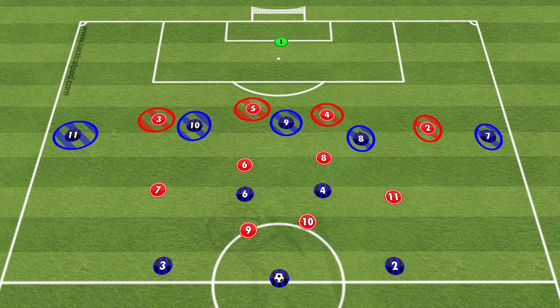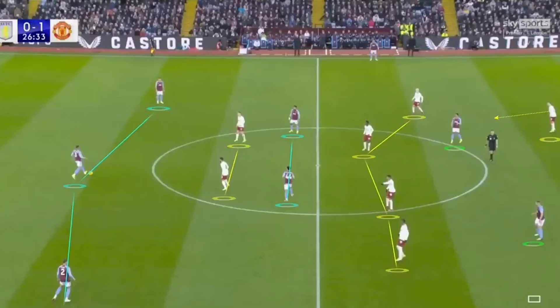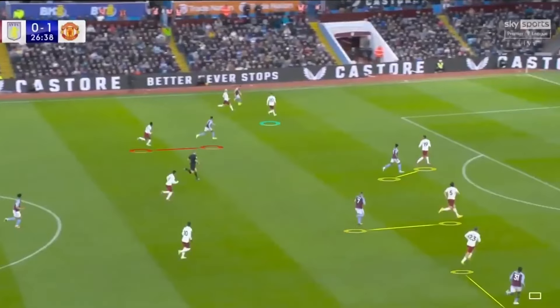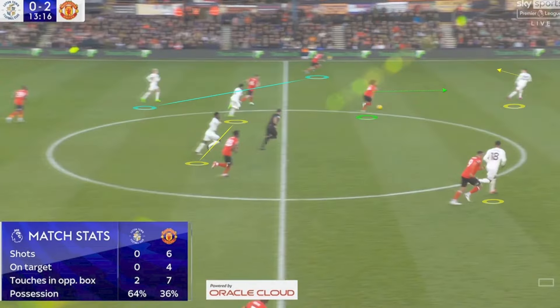We've seen over the last year or so how this has caused United issues, with players on the right side being able to create 2v1 situations against Dalot. Because he doesn't want to push up and vacate the space in behind for the wide attacker to make a run into, he's forced to drop off, which in turn leaves one of the opposition's front line three and a half space to receive the ball and drive forward.